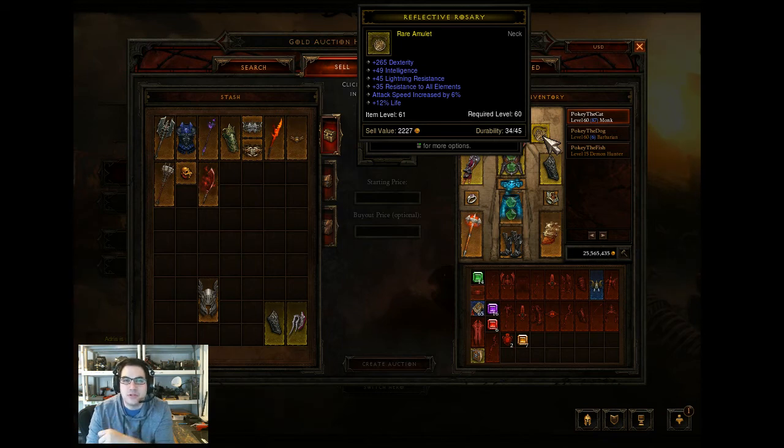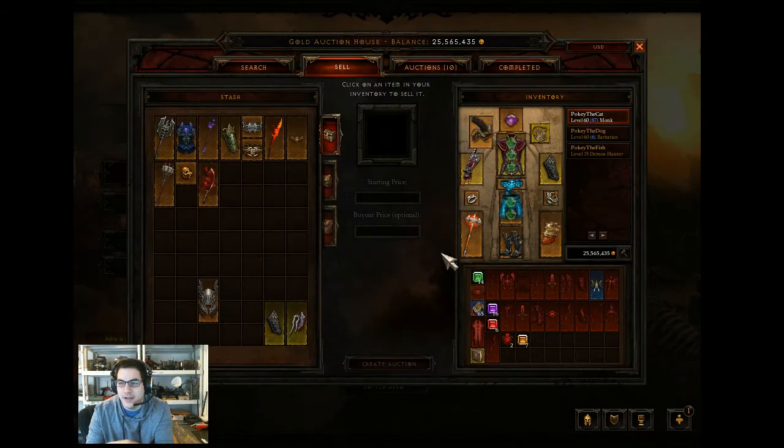Right now on monster power two, Act 2 - doing the Sands and the Vault of the Assassin - both are really good runs because they have a lot of elite mobs you can clean up quickly. As you get to a higher paragon level you get a passive 250 magic find and 250 gold find, which is crazy. In the beginning I was getting okay drops - decent legendaries and set pieces - but now I've been getting stuff that's actually worthwhile, stuff worth keeping.